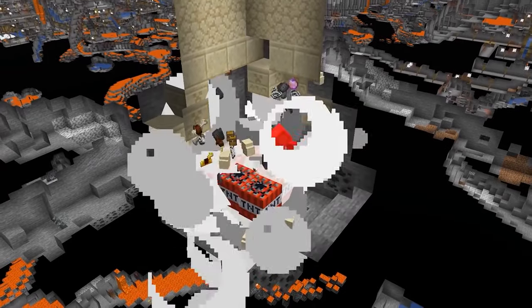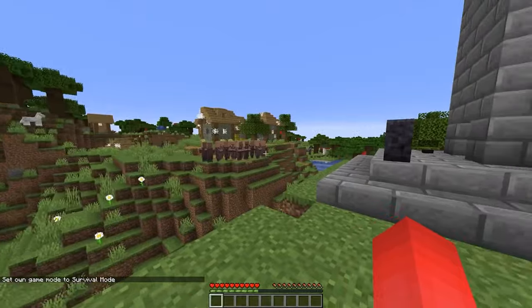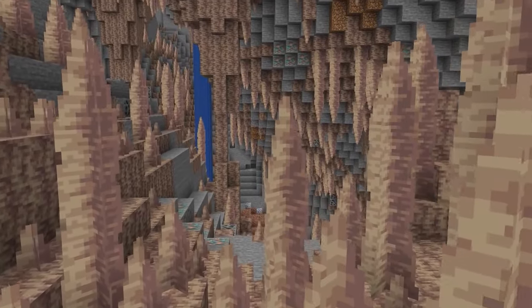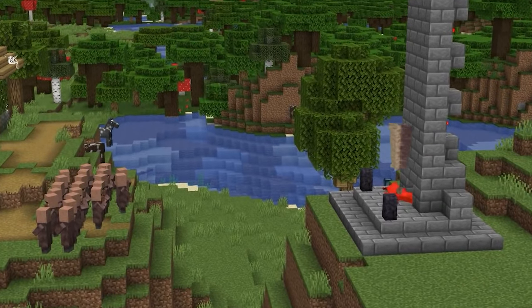Number 14. Traps are a tale as old as Minecraft itself, but while there are plenty of flashy ways to imprison or blow up your pals, this might be the best way to hold them accountable. Since with the dripstone spikes, we can make something of a functional guillotine for use in our Minecraft worlds.